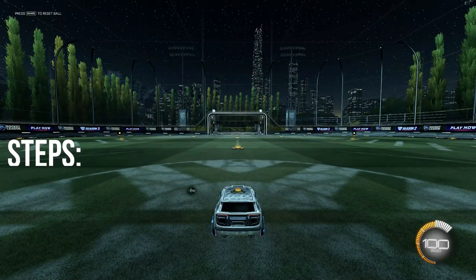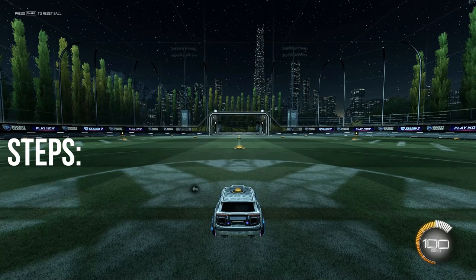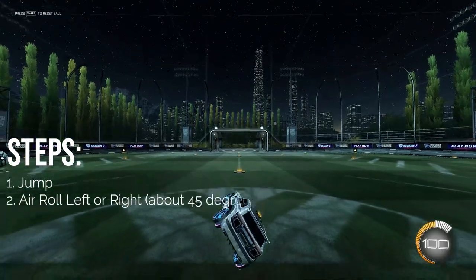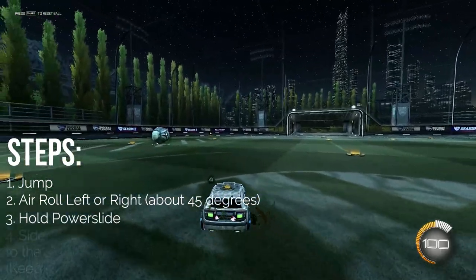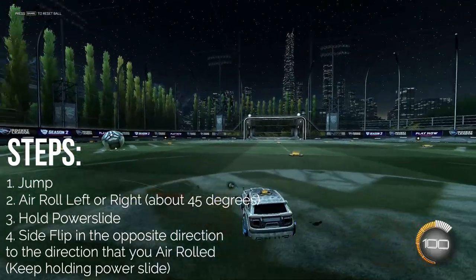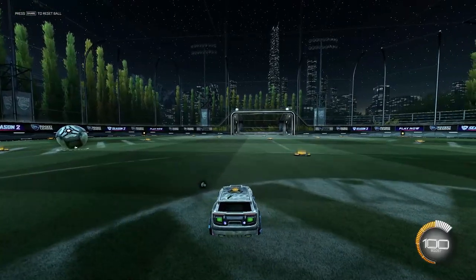Here's a quick tutorial on how you wavedash. First, jump. Then air roll your car slightly to the left or the right, hold power slide, and then just before your car hits the ground, side flip in the opposite direction to the direction that you air rolled, whilst continuing to hold power slide. It should look like this.